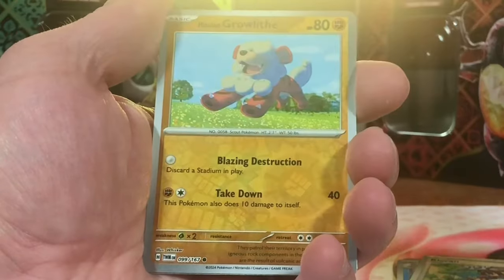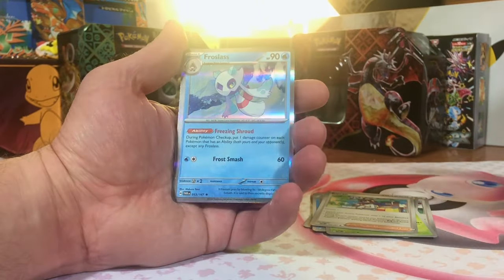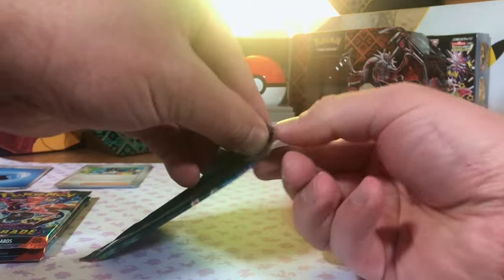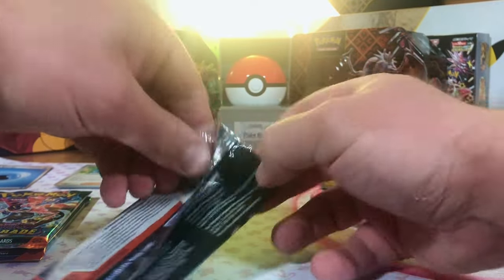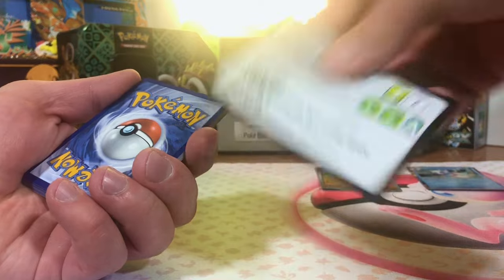Emolga to start off. A Hisuian Growlithe. I like that one. And a Frostlass Hollow to start us off. And of course, as always, you're getting the code cards — just a little freebie for coming over and watching the video.